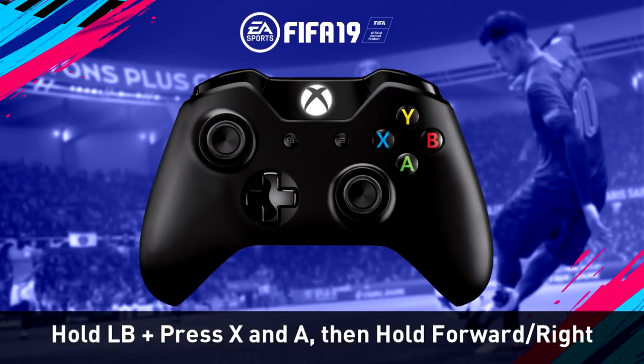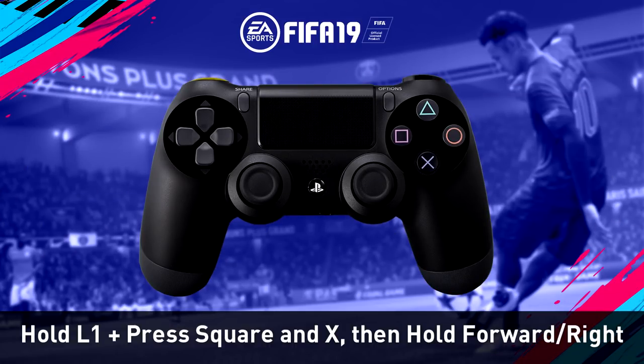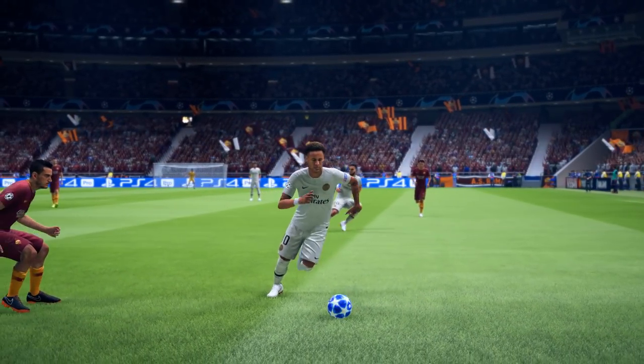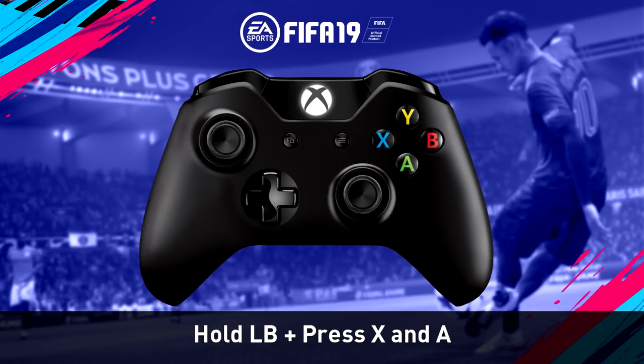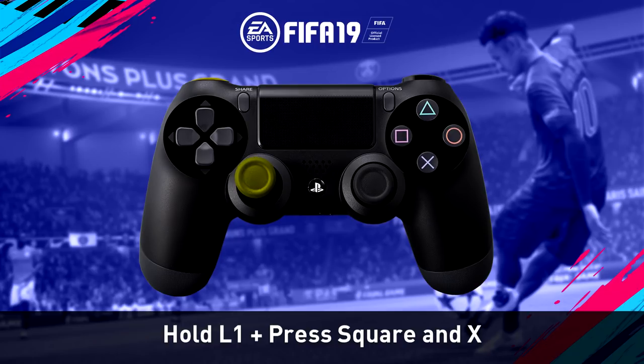I guess that you will see this a lot in FIFA 19 when the game drops. The controls are very easy. What you have to do is just do a fake shot with Square or X, or X and A on Xbox. And obviously hold the left bumper and hold the left stick in the direction you want to exit — so either left diagonal forward or right diagonal forward. You can see the controls on the screen and it should be very easy to follow.